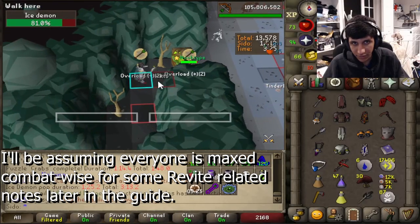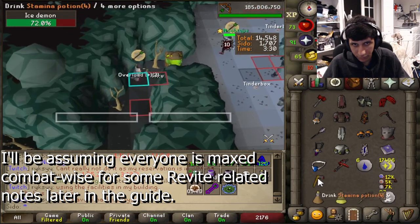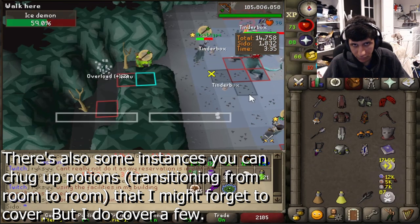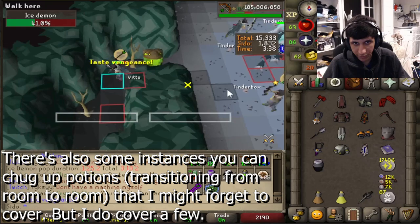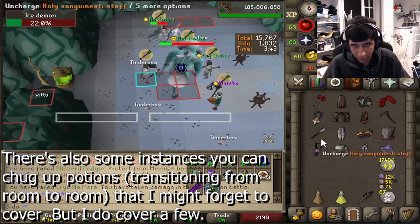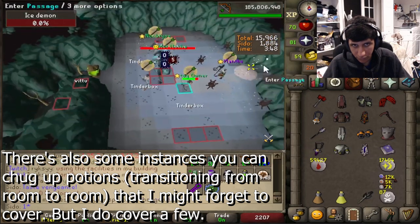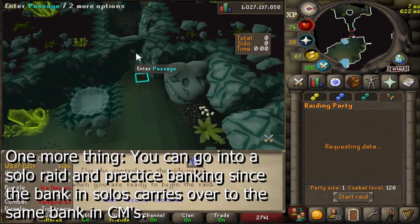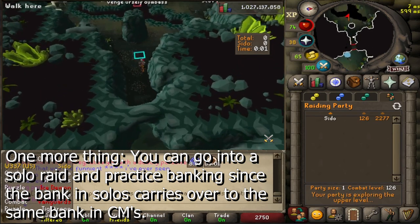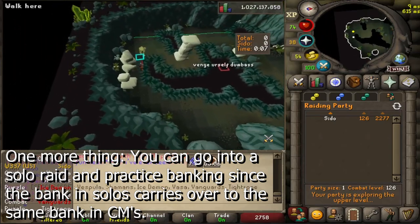I'll be making the assumption everyone is roughly close to or is max combat in regards to prayer points for revitalization related notes made later in the guide. There are also some instances where you can chug potions while running to rooms during encounters or near the end of rooms to make room and be healthy in preparation for other rooms. You can also scout a solo raid to get to the resource room as soon as possible and use the chest there to practice your banking.